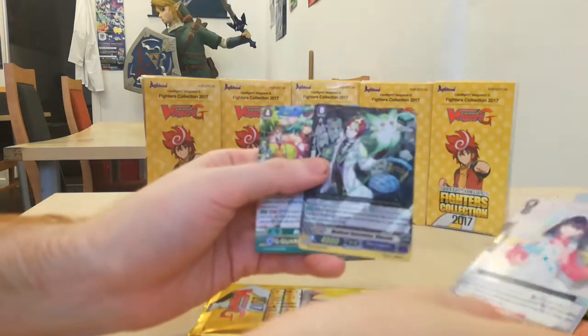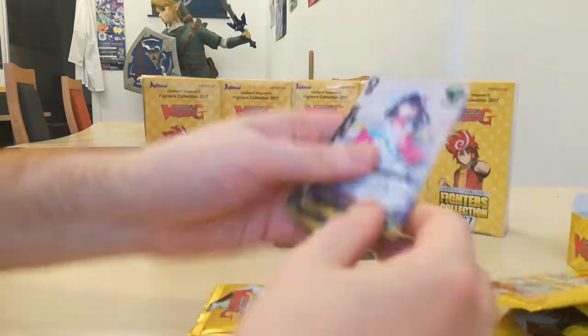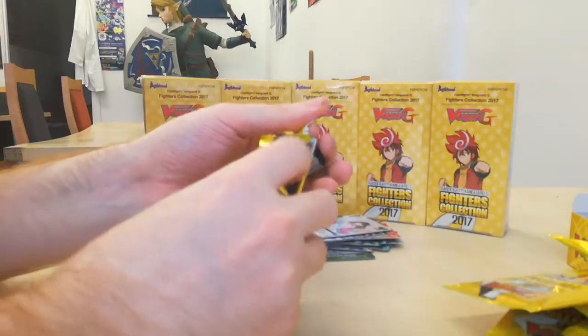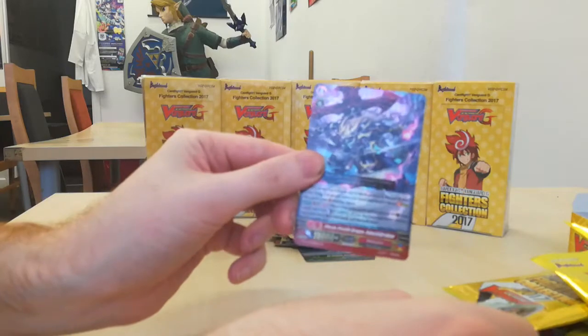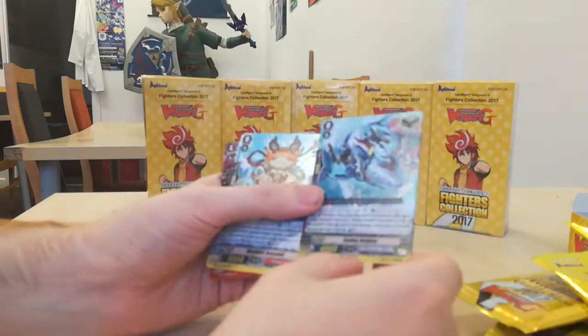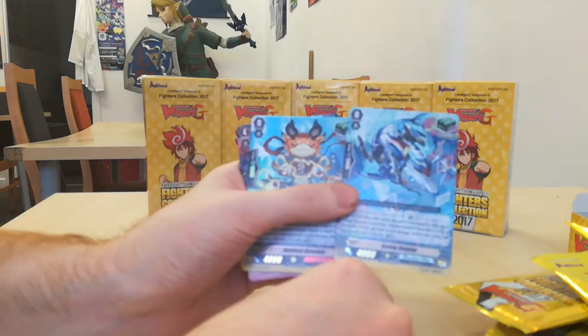Genesis heal, Dark regular heal, and Angel Feather G-Guard. Okay, one pack left. I've been through three generation rares — so three of the six generation rares. Generation Rare, Nubitama. That's going to be good, soon — not yet, but soon. Narakami and the Dimension Place.